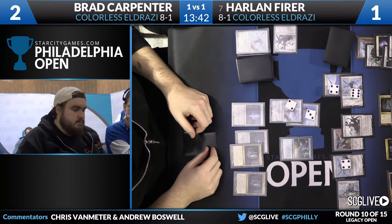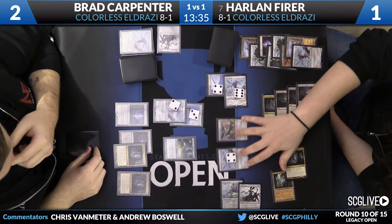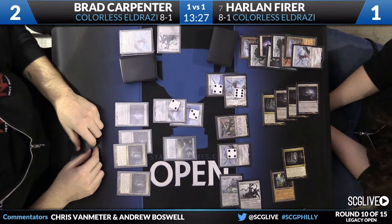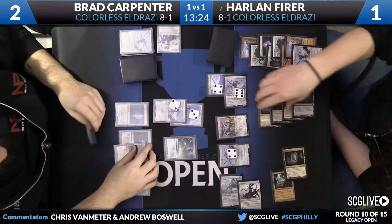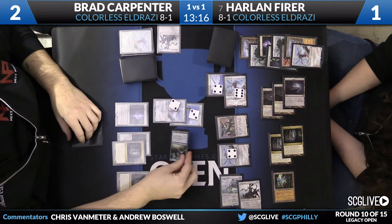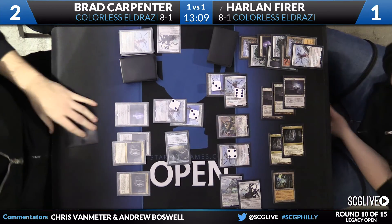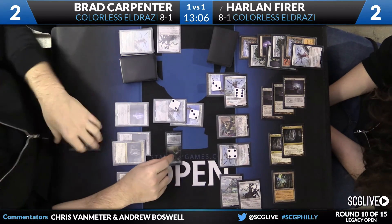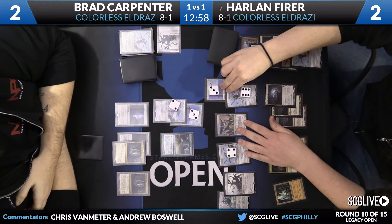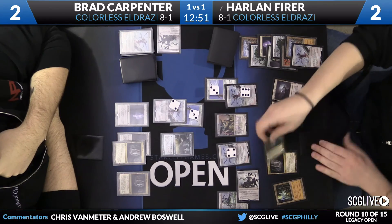Harlan might just be dead on Bradley's attack, but Harlan uses his Endbringer to lock down Bradley's Endless One, then goes to combat. Brad targets Harlan with his Endbringer; Harlan gains two life off Jitte counters, goes to 3, takes one damage, goes to 2. Harlan looks too strong in this situation — he's been building his board, and it's about time to cue Miley Cyrus because Harlan is going to come in like a wrecking ball and finish this game.